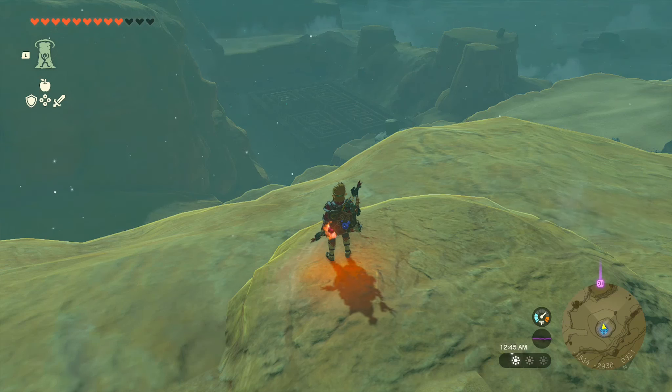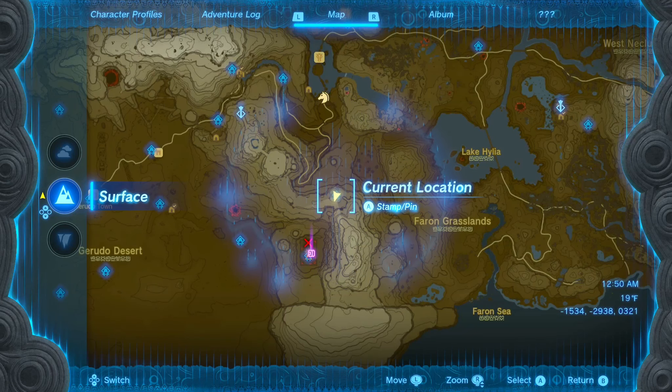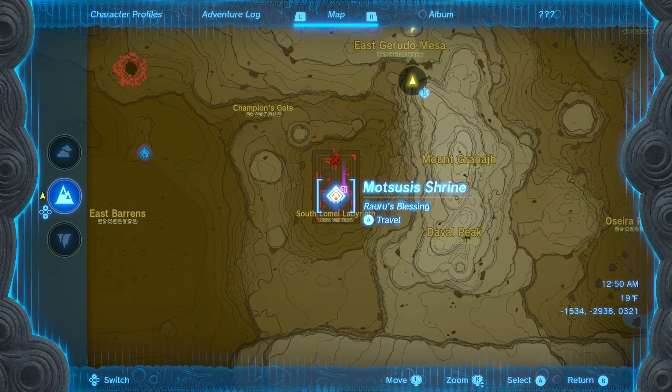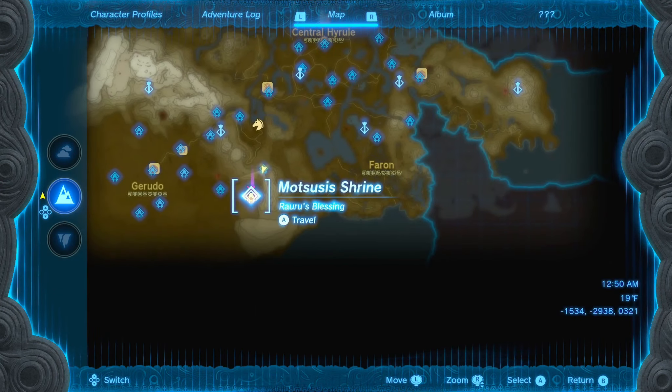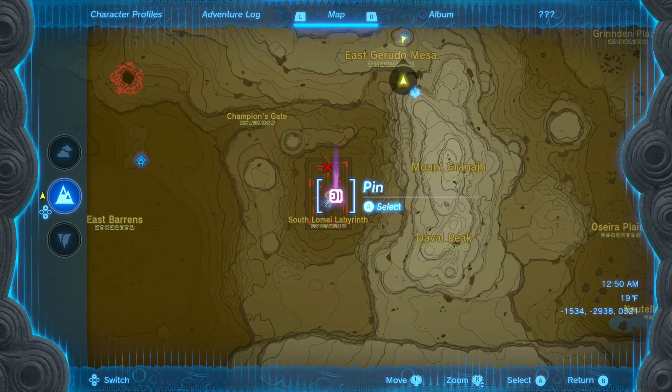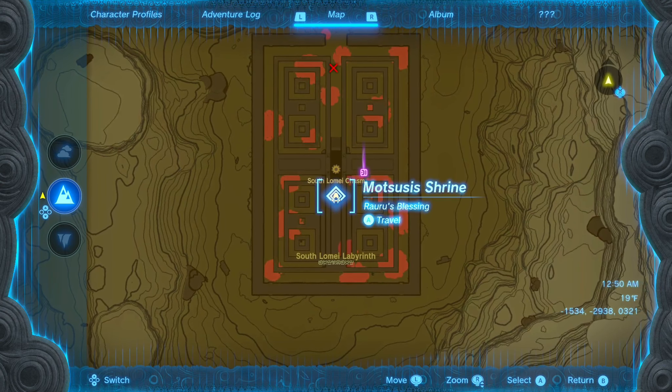Hey, what's up guys? Today I want to show you how to get to the Motsusa Shrine. The Motsusa Shrine is going to be located in a maze right next to the Gerudo Desert, to the right of it in the mountains. It's pretty easy to see the maze on the map — it's going to be right here.